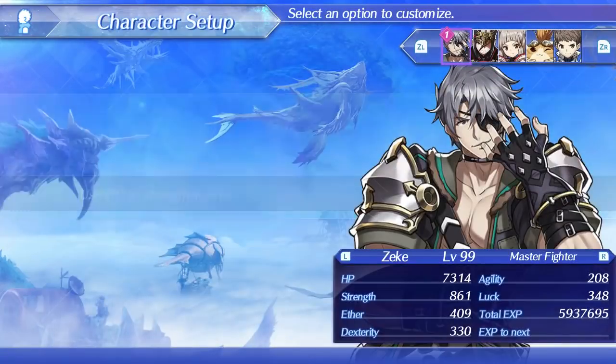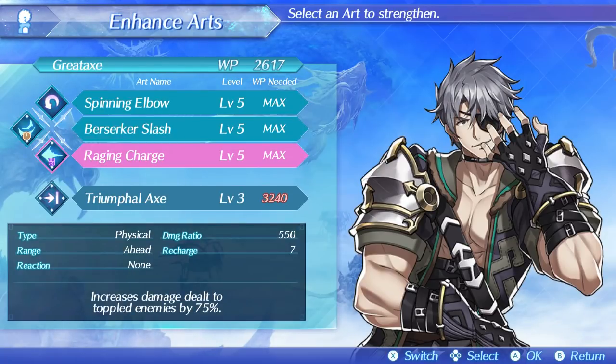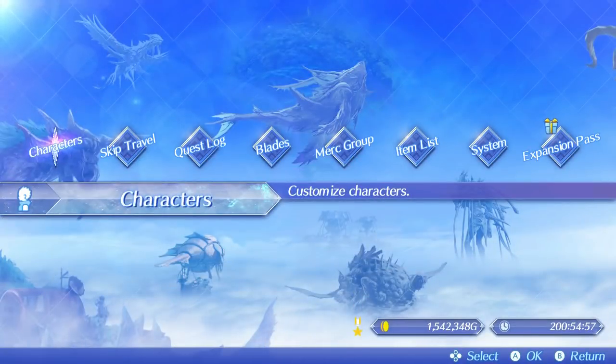Zeke's axe arts are really strong. Spinning Elbow can topple, and you can chain that with Raging Charge to do extra damage to the toppled enemy if you have a person with Break in your party. He's pretty good with Mithra on your team as well since you'll have extra accuracy, as his accuracy isn't going to be the best — only 330, which isn't bad. Zenobia's level 3 special, despite being ether-based, is still really nice — it hits multiple times and has a bonus effect of doing extra damage. If you can charge up a level 4 special, you'll be doing a ton of damage since that scales off strength and has a high damage ratio.